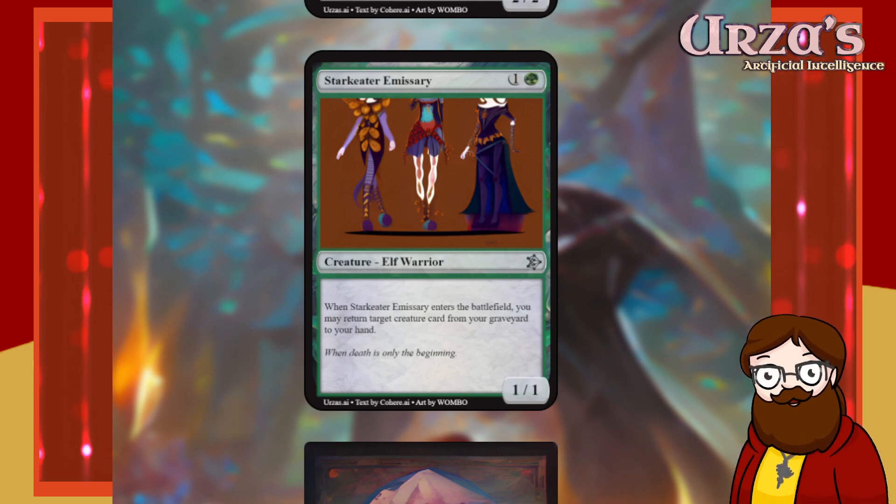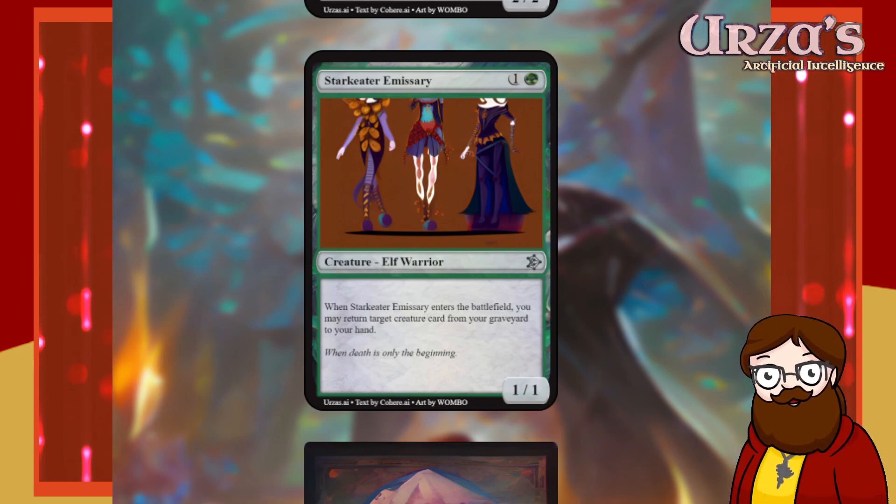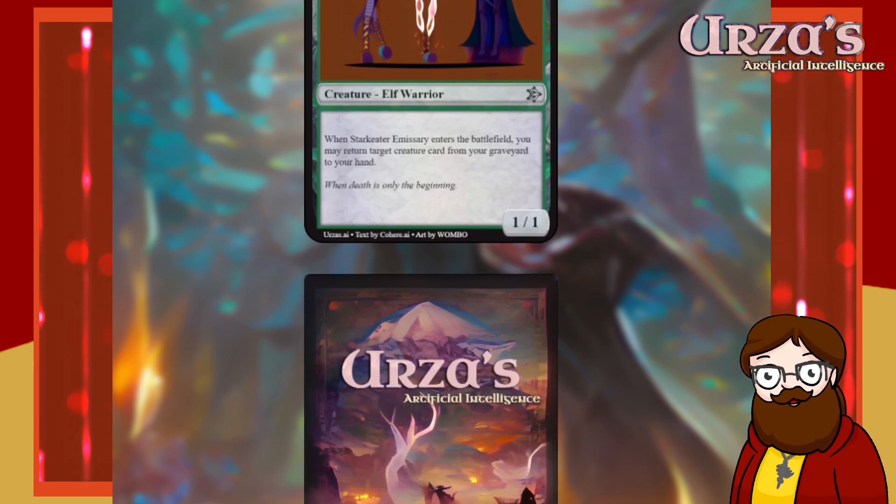Stark Eater Emissary is a two-mana green 1/1 elf warrior. When Stark Eater Emissary enters the battlefield, you may return target creature card from your graveyard to your hand. That's a really clean card — I'm not excited about it but it's fine. When death is only the beginning.